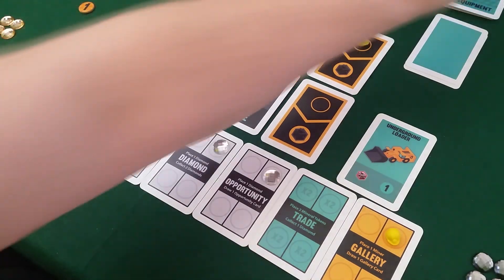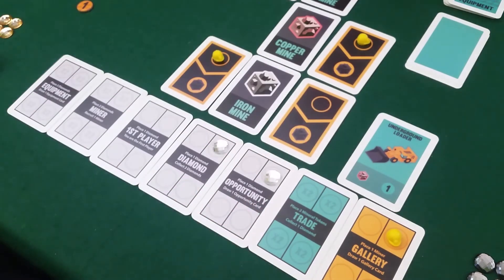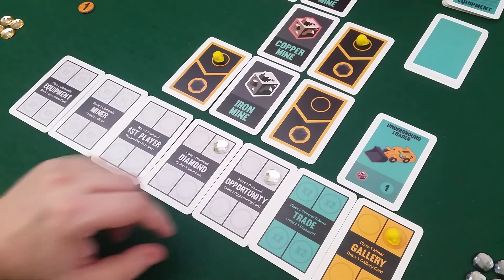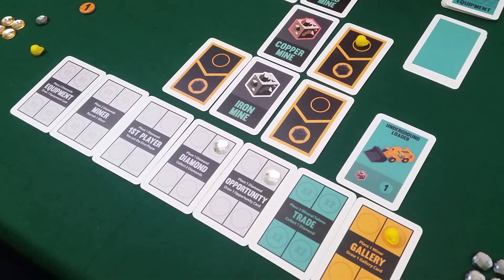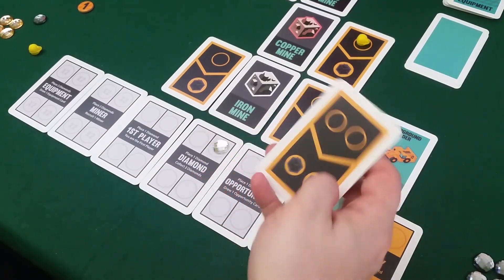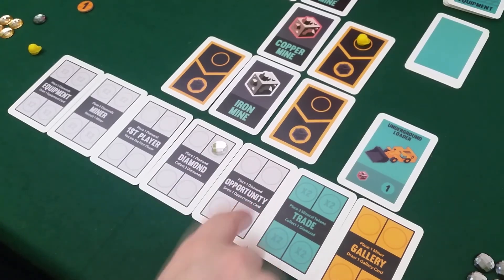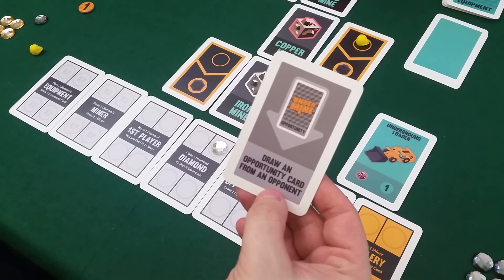Collection: my two diamonds get me an equipment card — a Conveyor, needing one iron and one gold, which is basically what I'm generating, for two more points. I can only hold two equipment cards; if I get a third it's discarded. My worker comes home with an iron. Draco's miner gives him another gallery card — a two-slot, meaning he needs two workers but generates double output. Another investment gives him an opportunity card.